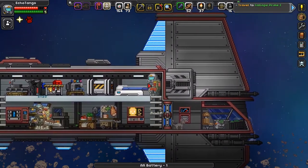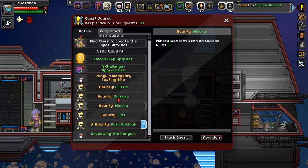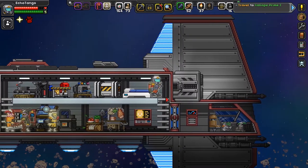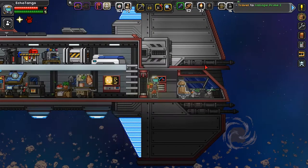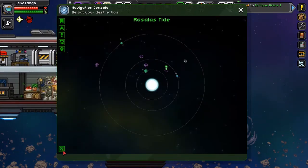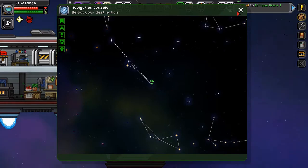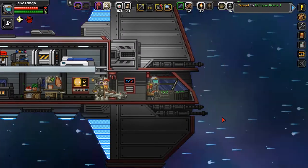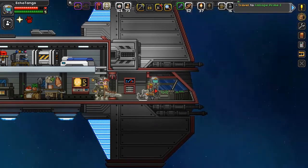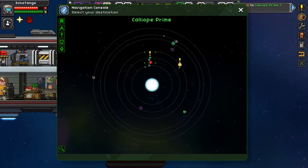Do I have time to go over to Calliope? How much fuel do I have? 126. You know what, let's do it — let's finish this off. Since we've got enough time, go to Calliope — it's all the way over here. If we need to jump, we shall. Several planets here are available. Luckily all of our missions are going to be on these planets, not just anomalies, so I don't need to take my mech down. Calliope Prime 1.